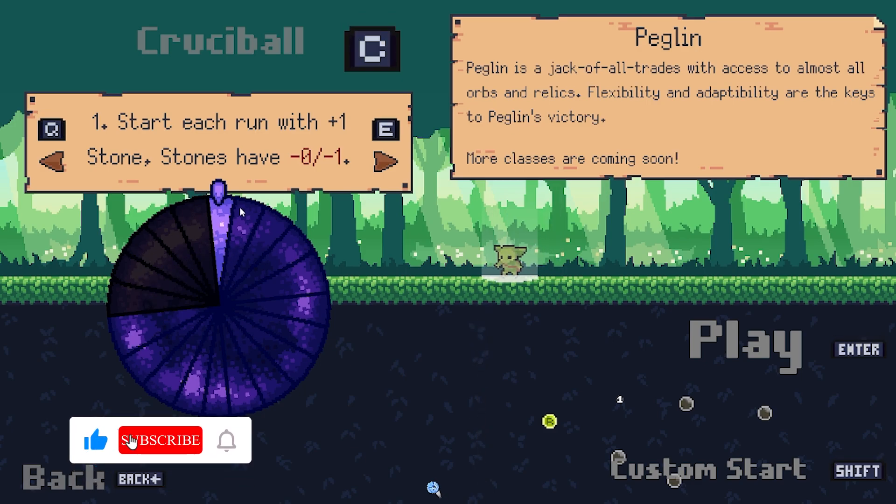To the map — what do we want? We want to see what it is. So we got a lot of events if we go this way: one, two, three, four — five events, possibly six, seven events, two chests, and an elite fight.